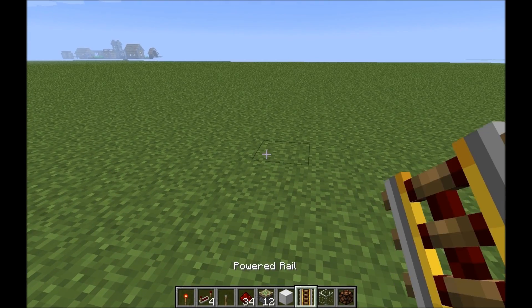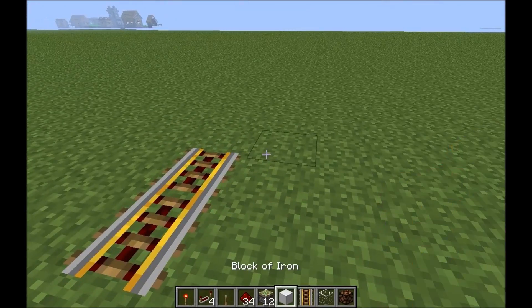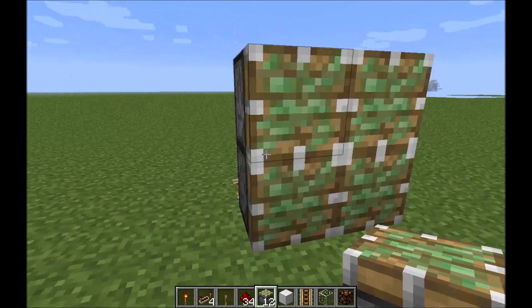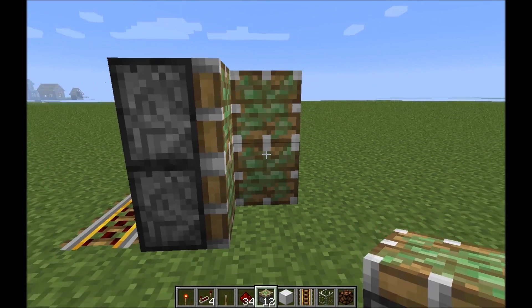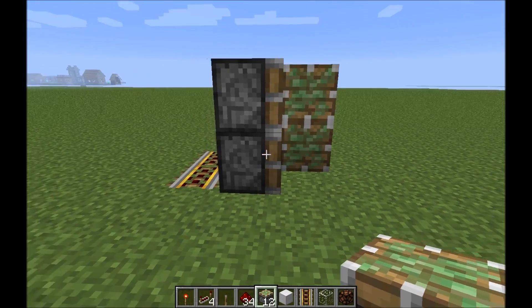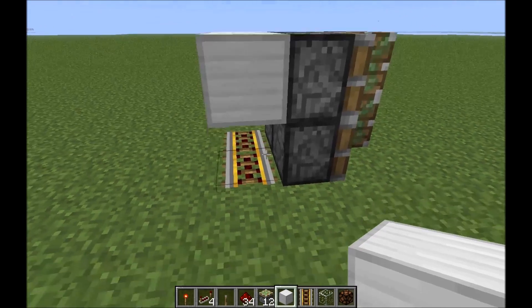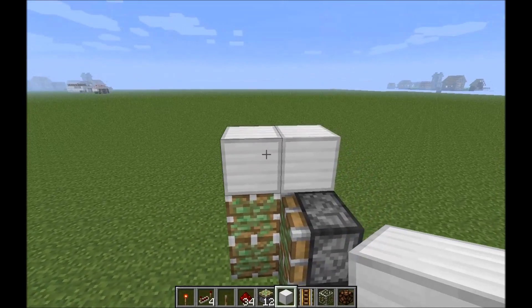Starting off, we put down 2 powered rails. Beside them you make a 4x4 wall of pistons here. And wherever you want the back to be, you put 2 sticky pistons facing out like that. Take whatever building block you decided on, put 2 on top of the powered rail, and put 2 on top of the sticky pistons.